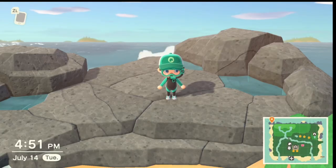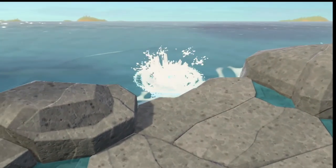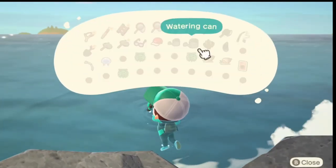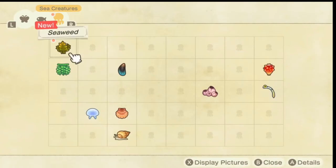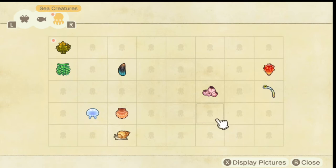Once you have your wetsuit equipped, make sure you have nothing in your hands and then you can just go and hit A to enter the water from almost anywhere on your island. If you hit X, you'll see that you cannot interact with a lot of things in your inventory, but you can still access your phone. Here you will have an updated list of sea creatures that you can get.